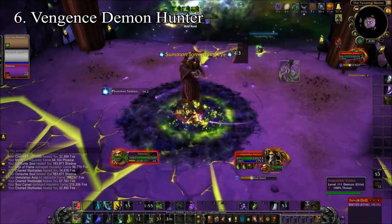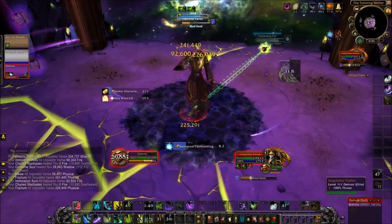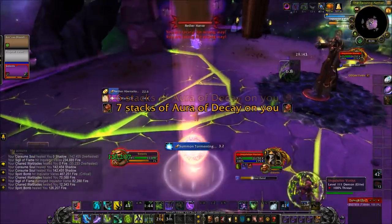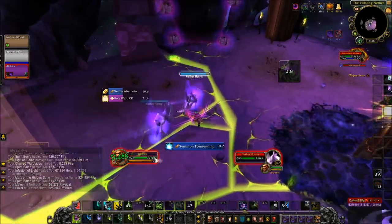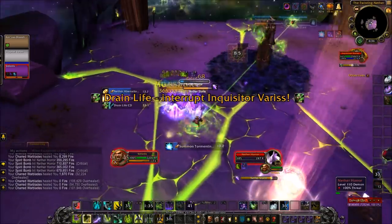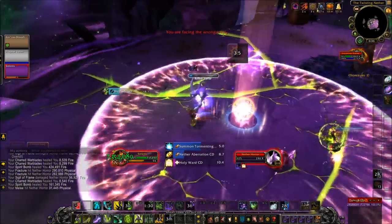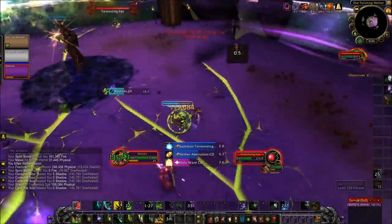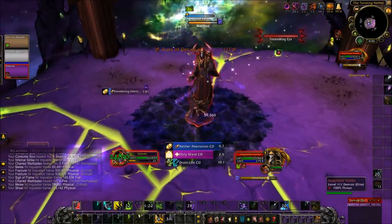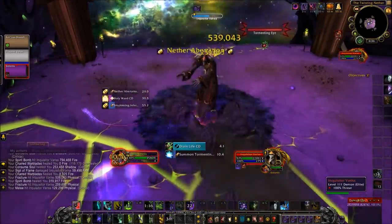By this point I had the most experience with the fight — this was the last one I had done. The toolkit for the Vengeance Demon Hunter just gives you so many ways to deal with this fight. The amount of CC you have with Sigil of Silence, Sigil of Misery, and Imprison gives you so many different ways to handle Varus in Phase 1 and Cruel in Phase 2, and it just feels like you have so much control. Infernal Strike is a great way to move around, and movement abilities were one of the things that made these challenges much easier. It's why I used Bear Tartar for all but one of the challenges.